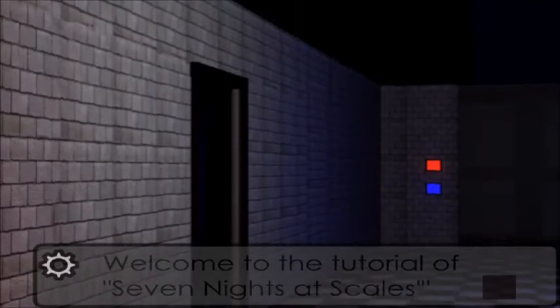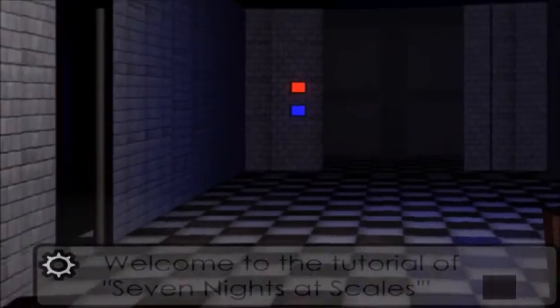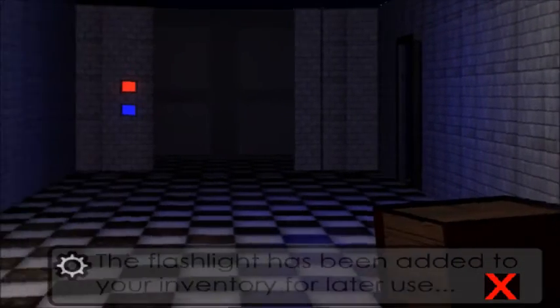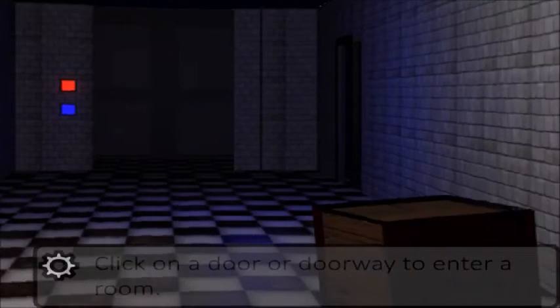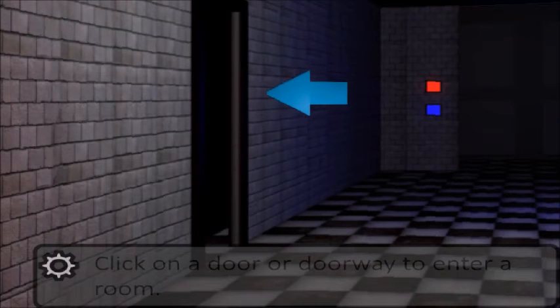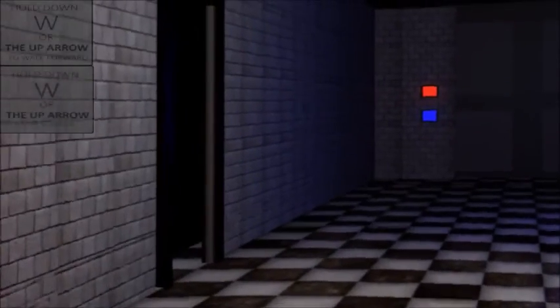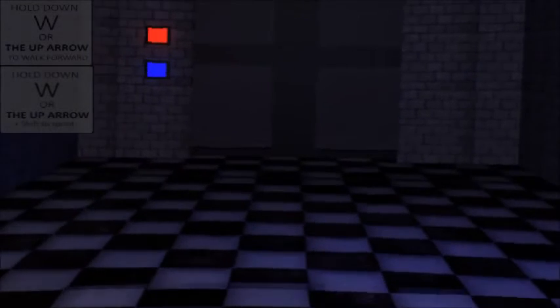Welcome to the tutorial of Seven Nights at Scales. That was pretty loud. Okay — left click on an object to pick it up. The flashlight has been added to your inventory for later use, so we can use a flashlight. Click on a door or doorway to enter a room. Hold down W or the up arrow to walk forward, and hold W or up arrow and Shift to sprint. This is actually really cool.